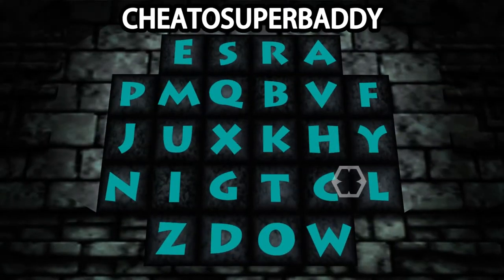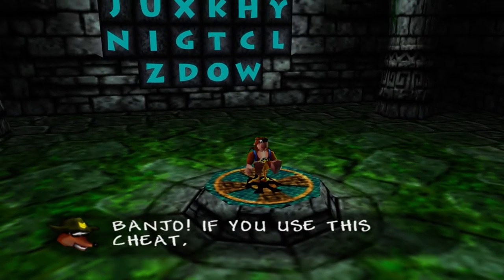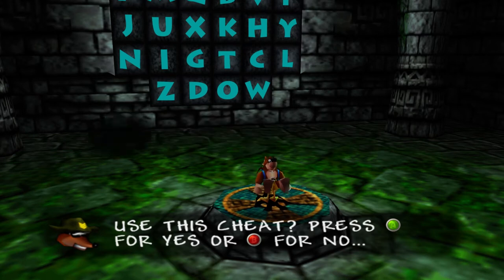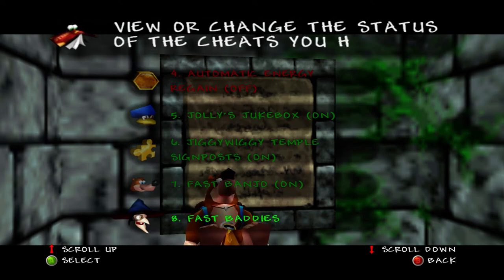Let's say you want to make the enemies move faster too, to compensate with your new speed using Super Banjo. Entering the Super Baddie cheat will make the enemies in Banjo-Tooie move much faster as well. This cheat isn't nearly as useful as Super Banjo in my opinion, because it's meant to make your journey harder — basically a hard mode. But using Super Baddie and Super Banjo at the same time, they kind of negate each other, since when enemies move faster and you move faster, things don't feel much different. I recommend using Super Baddie by itself so enemies can actually catch up to Banjo and give you a real challenge.